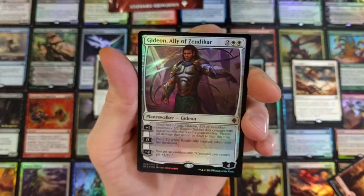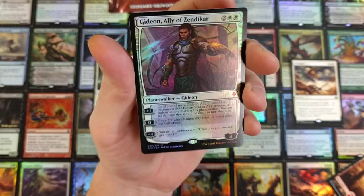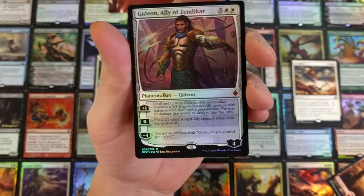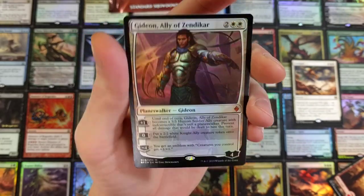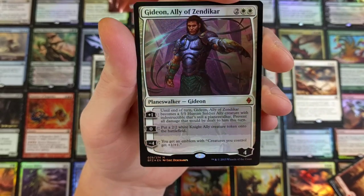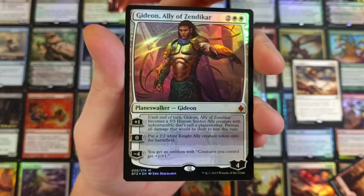Oh my god. Foil Gideon, Ally of Zendikar. That's the moistness we're talking about. Nasty. Two Mythics in this one, and one is a Gideon, Ally of Zendikar foil. Holy shit. That is gorgeous — get a look at that bad boy.